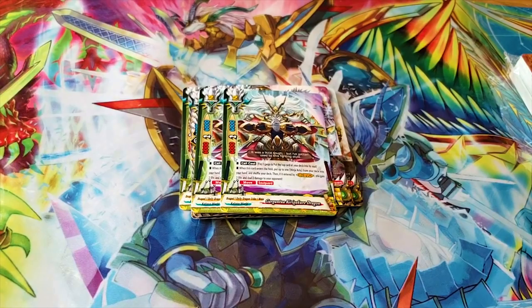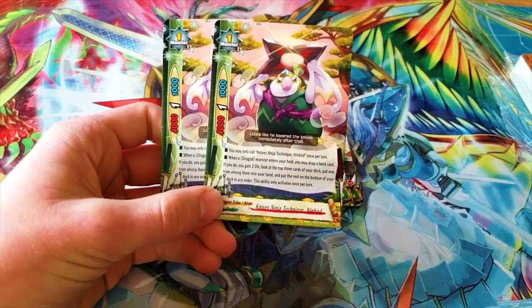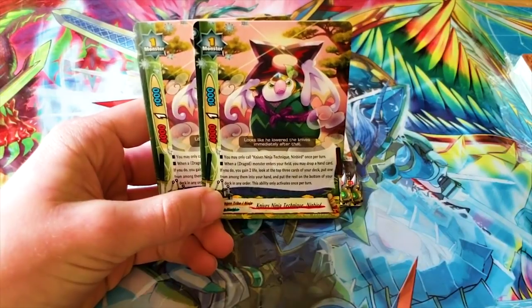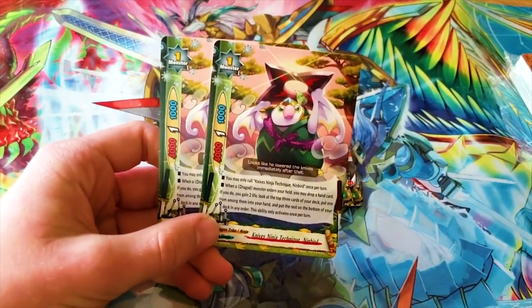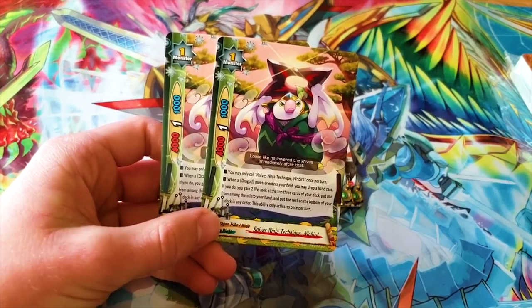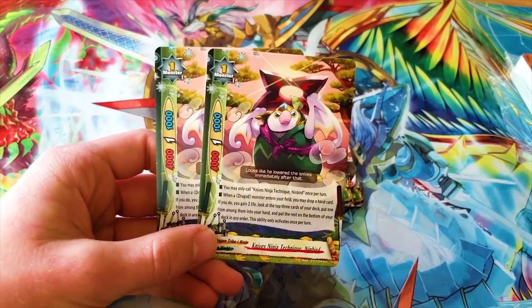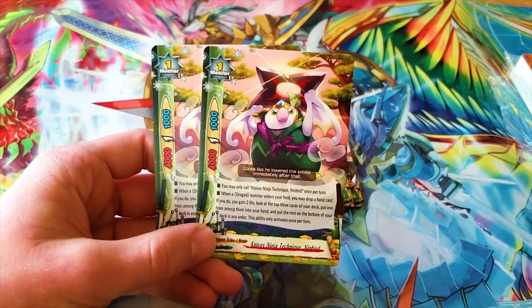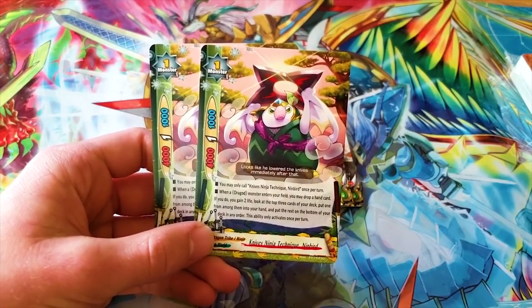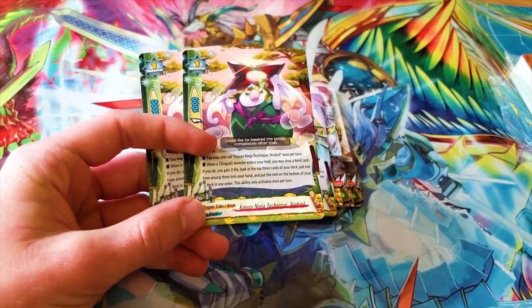Then onto the size ones — I really like the size ones and the gimmicks of this variant. This is Knives Ninja Technique Neenbird — look at him struggling to hold up a shuriken. He's so cute. You may only call this card once per turn. It's a 4-1-1. When a Dragod monster enters your field, you may drop a hand card. If you do, you gain two life, look at the top three cards of your deck, put one into your hand and the rest on the bottom in any order, only once per turn. It's like a searcher — you can search for literally whatever card you want, like its own Bots Link for calling. You can activate it mid-battle thanks to G Evo.